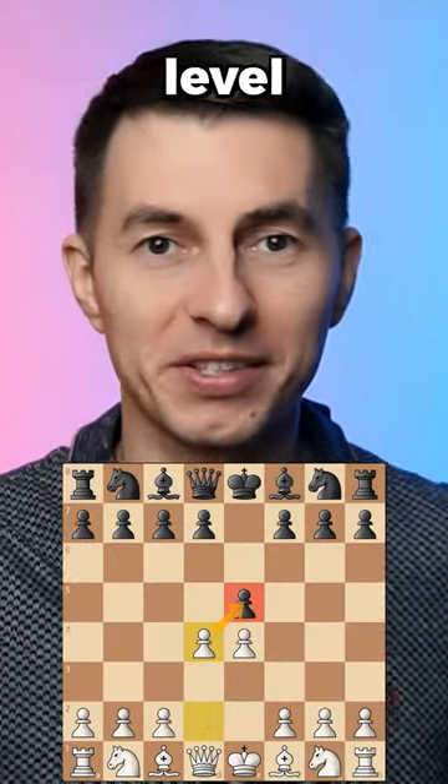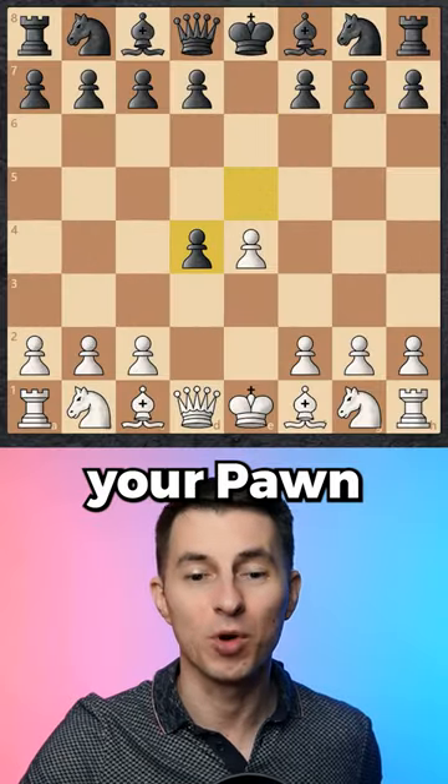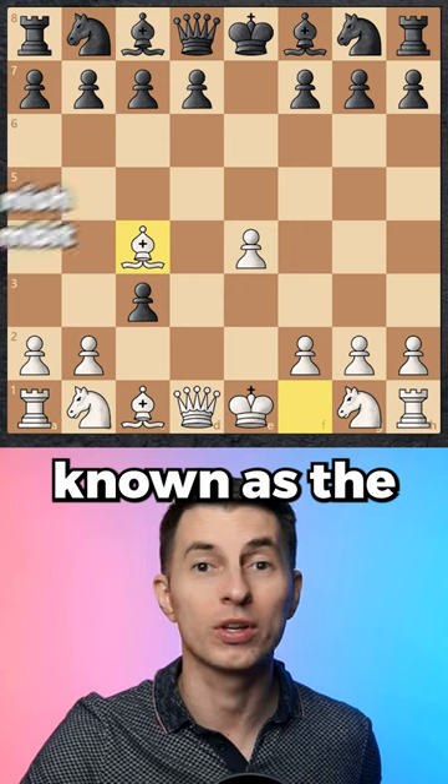This gambit works against beginners and advanced level opponents. You first sacrifice a pawn and after that you offer one more pawn — this is known as the Danish Gambit.